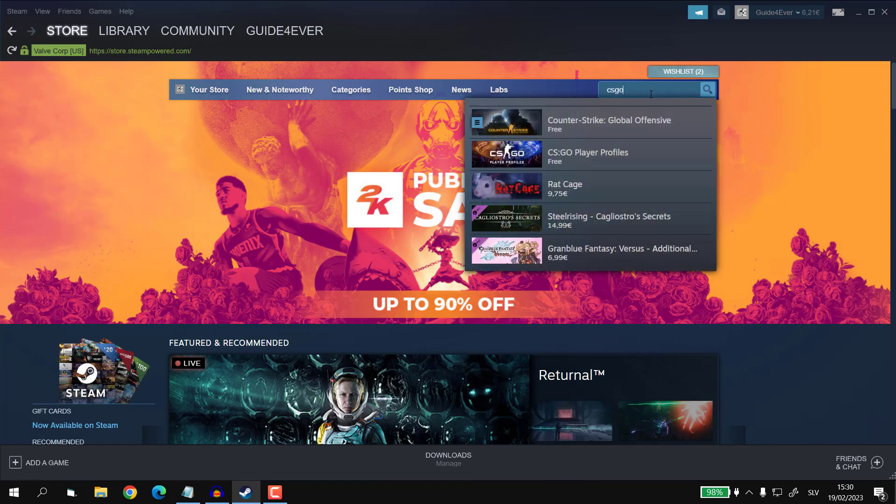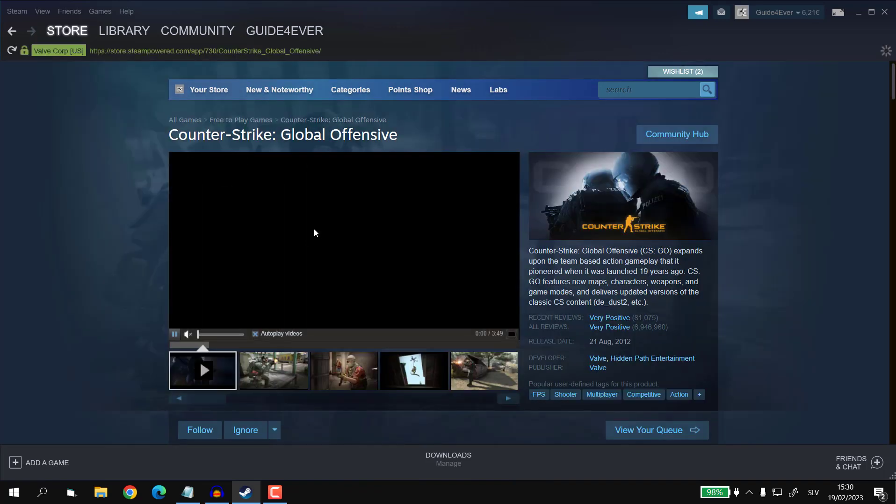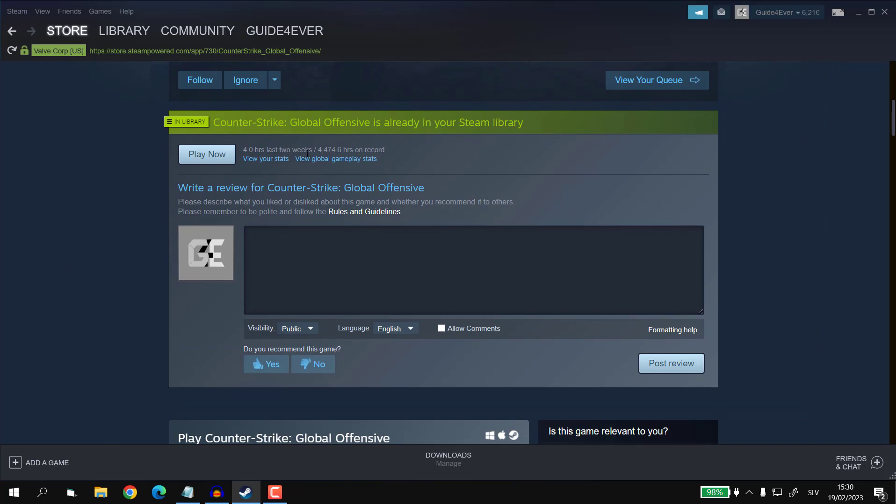Step 2: Select the game from the list if it wasn't already suggested. Step 3: Once in the main menu of the game, scroll down until you see the big box in which you can write a review.